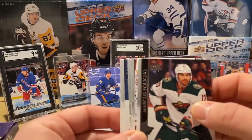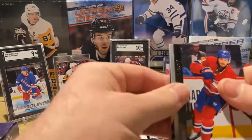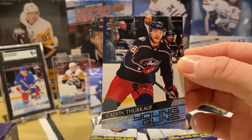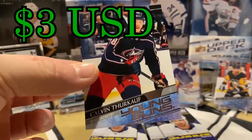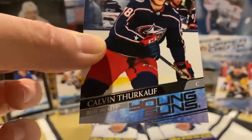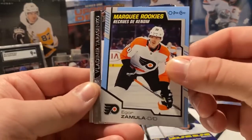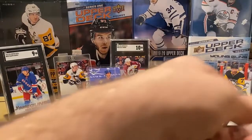Foligno. Looks like we got another Young Gun in here. Blue Jackets — Calvin Thurkoff. Not too knowledgeable about this guy, but pretty good corners again, so that's good. Got another Marquee Rookie — Igor Zamula from the Flyers. Don't care about the Flyers.